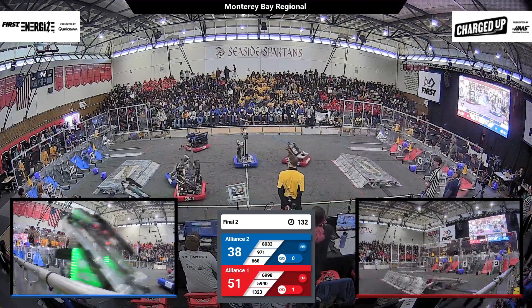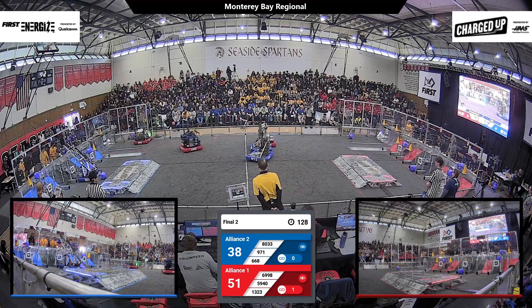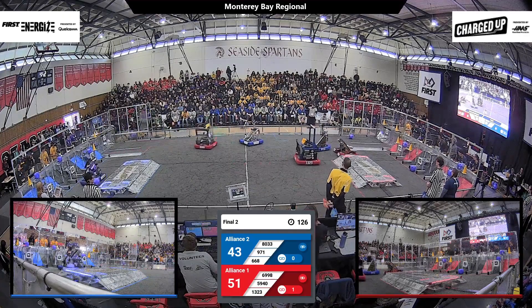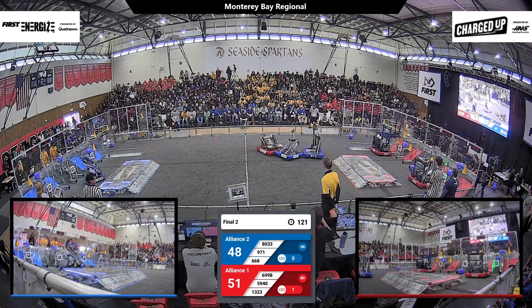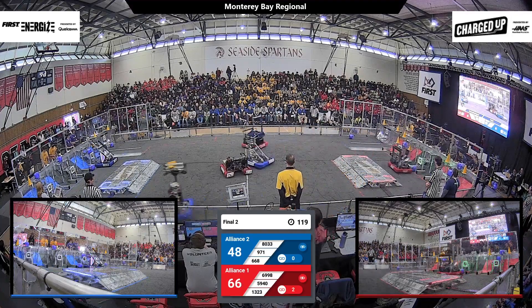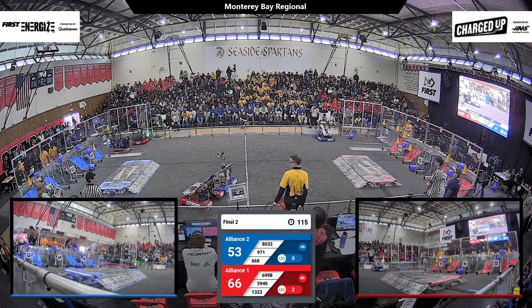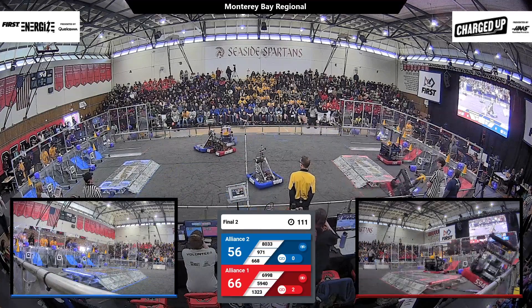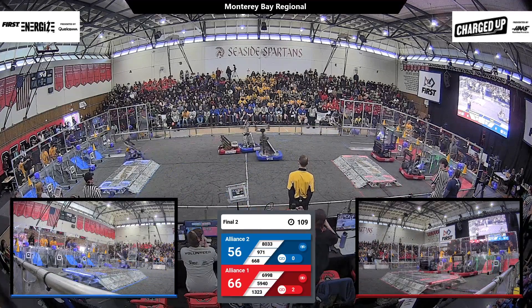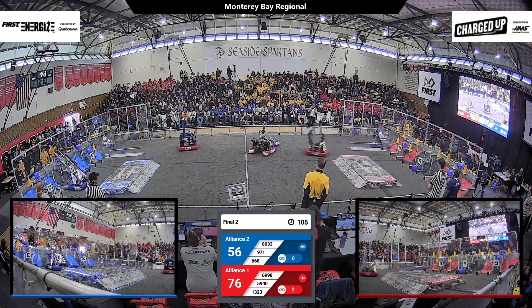971 is getting shoved around here — they're gonna have to make their way around the defense, courtesy of some counter defense from 668. Both red robots scoring very very quickly. Meanwhile Highlander's got a cube up high and they're gonna go back for another cycle. Bread's got their cones and they're coming back — whoa! Bread goes a little sideways but thankfully they are just fine.